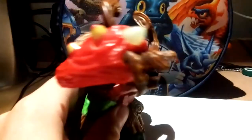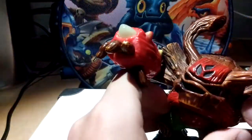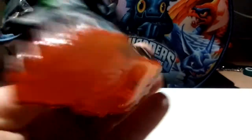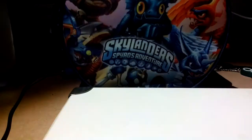Next up is Tree Rex — he's cool and his eyes light up. He has this cool barb arm thing with a cannon on it. It's not very useful but it looks cool. He has really big horns. There's a life element sign on his head. Then there's Crusher — he has all the gemstones and his eyes light up too. He also has the back element. He's called Crusher — not very creative — and he likes smashing rocks.